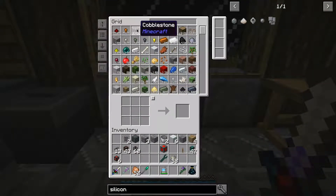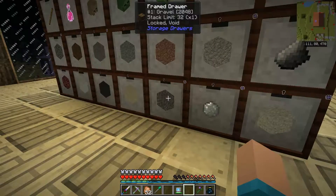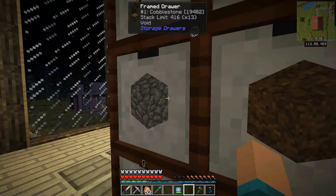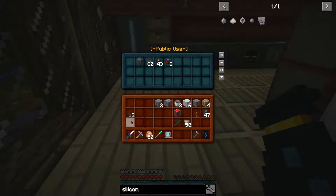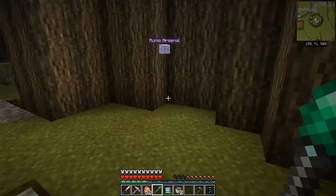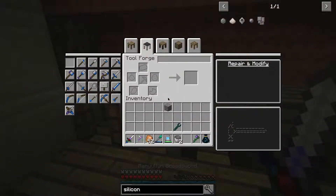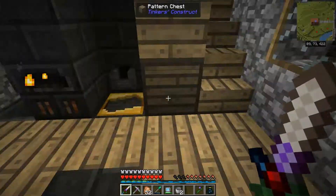I think that's a pretty working cobbleworks system. There's one last thing I want to do, just because I am an aesthetics kind of guy — we'll set up these item frames and assign: cobblestone, smooth stone, flint, gravel, and sand. We already have 27 sand. So this will be our gravel, this will be flint — I like the flint better. Stone will go here, and all of this will just be cobblestone.